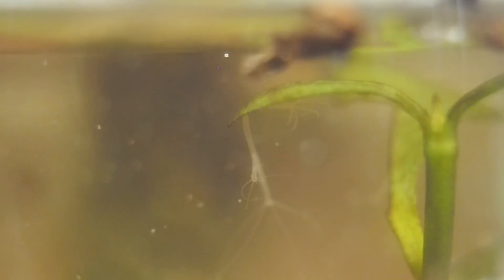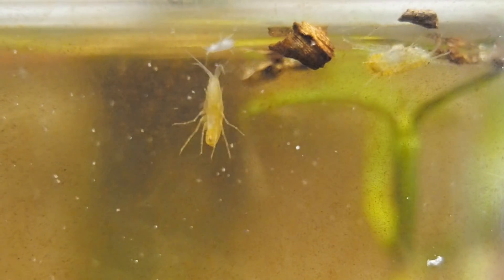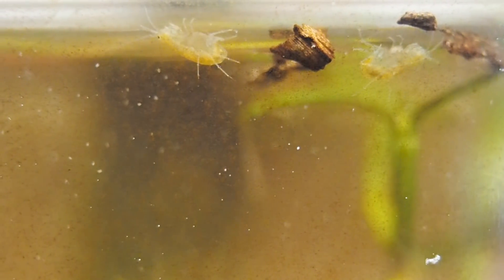When the algae starts dying off, those dead particles have to be broken down by bacteria. As this high quantity of dead algae gets broken down, the bacteria will be using oxygen from the water in that process. When the bacteria strips oxygen out of the water, it can ultimately kill the inhabitants inside the tank. So algae, if it has a chance to really go wild inside the tank, can be a bad thing — though that's not to say it doesn't have a place in certain ecospheres.